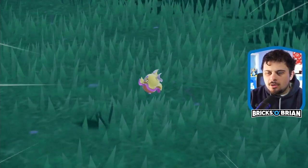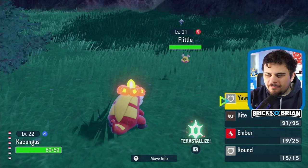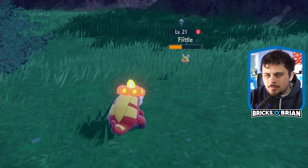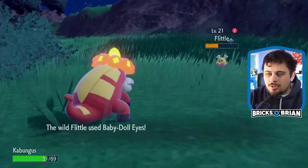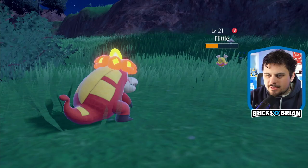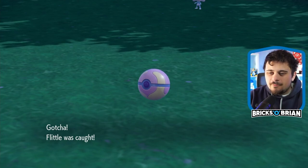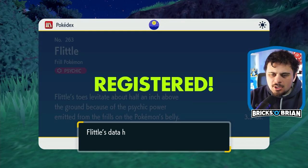Here's a new Pokemon - you look adorable, you look like a little chickadee. It's Flittle! A little psychic-type flower thing - that's kind of spicy. I'll capture you in a Heal Ball - stay in there - one, two, three. Hey, look at that, it worked! Flittle was caught - a new Pokemon showcased for all y'all.